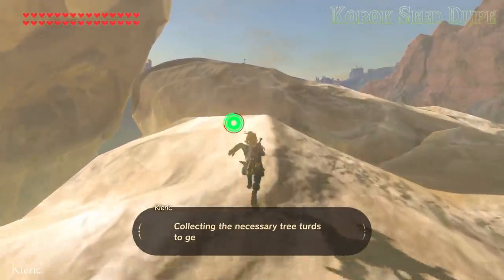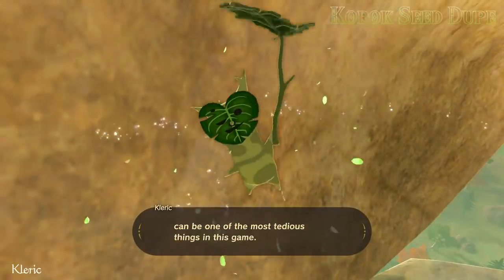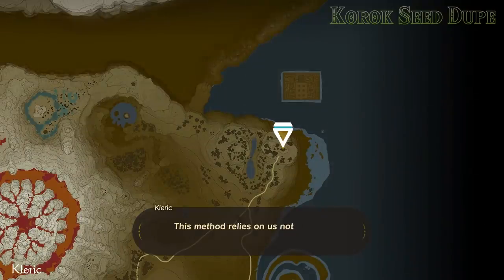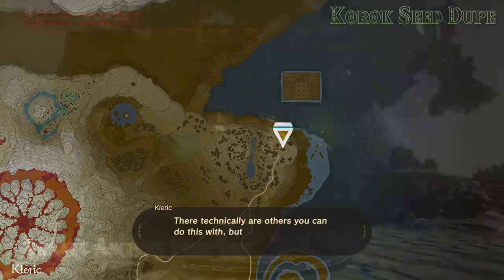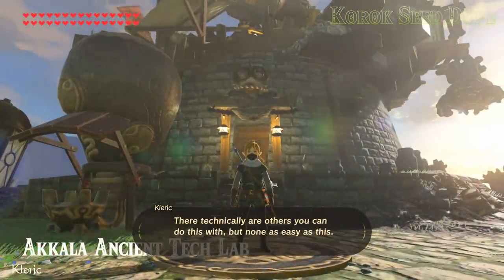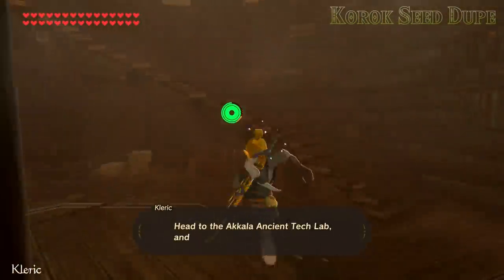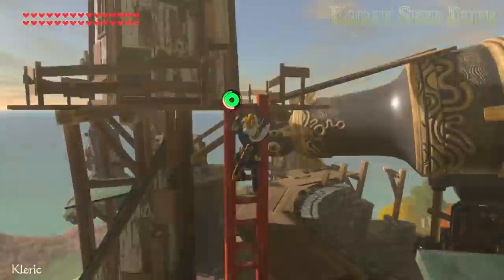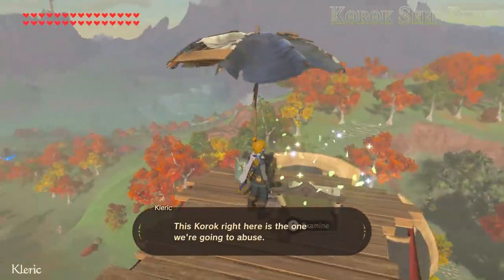Collecting the necessary tree turds to get all the inventory expansions can be one of the most tedious things in this game. Luckily, we have a solution. This method relies on us not having collected a specific Korok seed — there technically are others you can do this with, but none as easy as this, that I know of right now. Head to the Akala Ancient Tech Lab and get on top of it. This Korok right here is the one we're going to abuse.